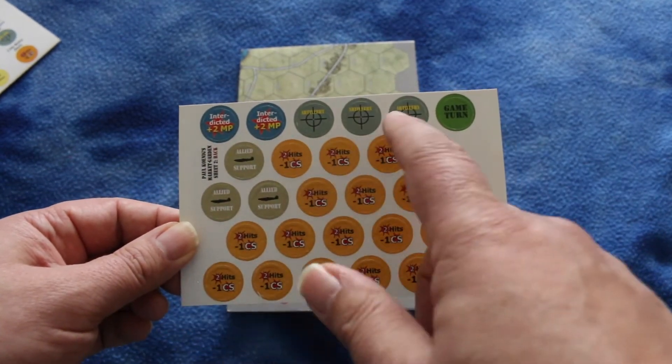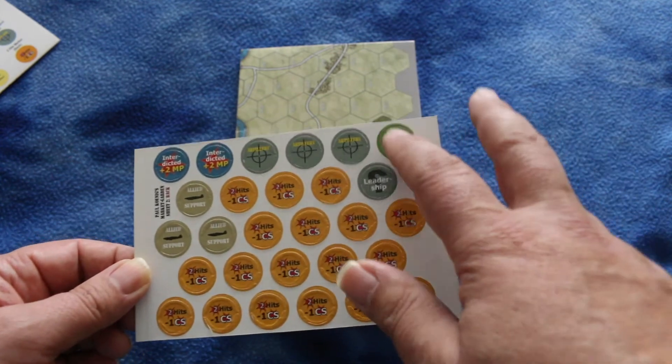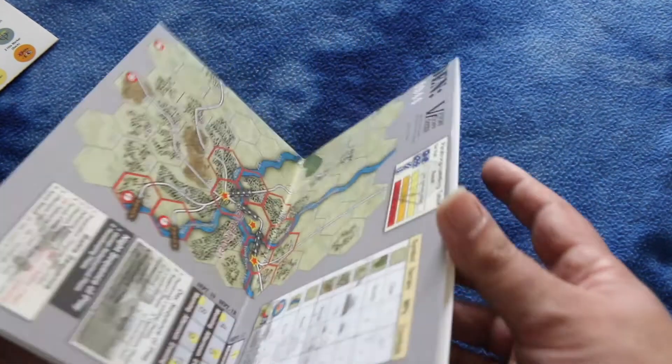Here you've got your interdicted markers, light air support, and hit markers to track game state. Let's take a look at the map — it's on a thicker card stock.